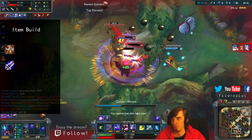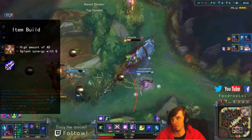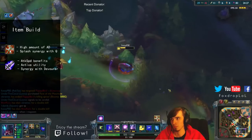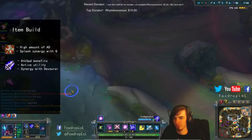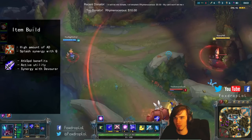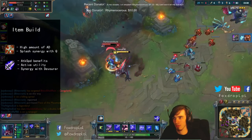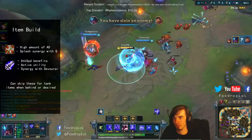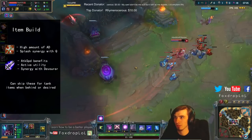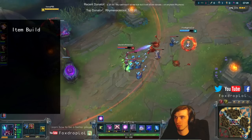This means attack speed will help you more reliably do extra damage with your E, and indirectly help your sustain because you'll have more fury to burn off for health in your tunnel form. The final big item decision will be whether to go Hydra or Blade of the Ruined King. Hydra gives you a massive amount of AD and the splash synergises nicely with your Q's AoE. Blade of the Ruined King gives you the attack speed benefits mentioned plus utility in its active — something Rek'Sai sorely lacks — and also synergises nicely with Devourer. However if you're behind, I'd recommend skipping DPS items and going full tank after your jungle enchantment.